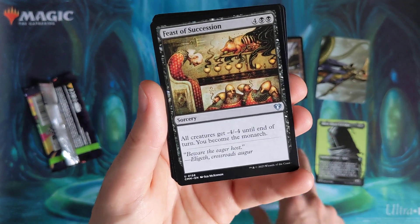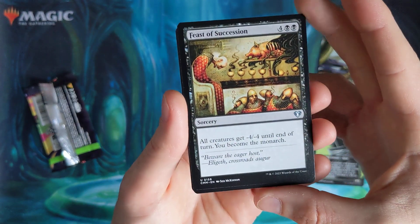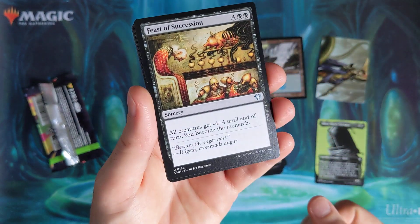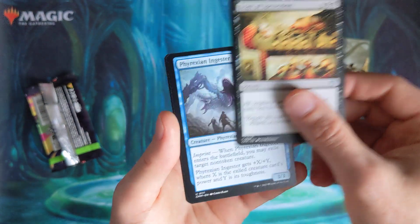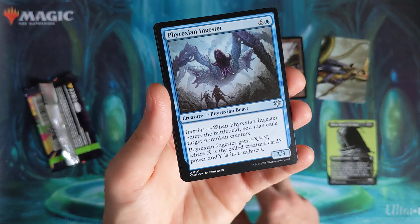I guess if he was doing this as a sealed pack it would have been pretty good. Feast of Succession — we could just get minus four, minus four, you become the Monarch. I guess it's kind of like a half decent board wipe. That's an Uncommon. I won't cover that one up because that one's a nice card.